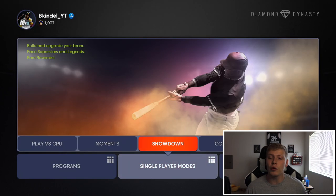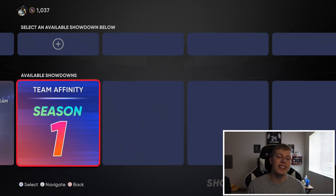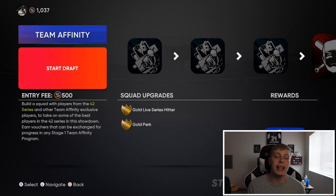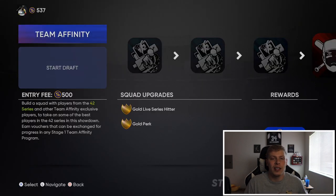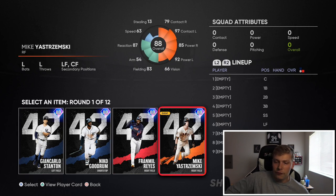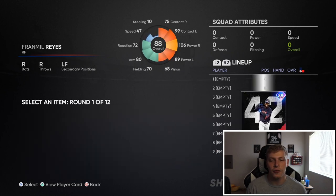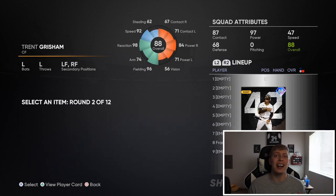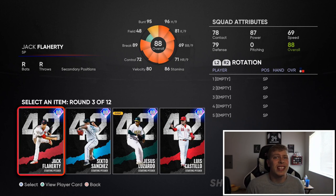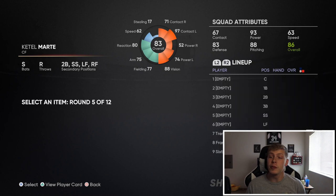So just to show you what showdown is - best way to describe it is a BR versus CPU. The one you're going to want to do is the Team Affinity Season 1 Start Draft. You do have to have 500 stubs to do it, but it's really nothing crazy. In this, you are drafting a team. You get a pick between players - we'll go with Franimal Reyes. This is also a nice way for you to actually test out some of these 42 cards to get a feel for their swing and see which cards you might want to pick up along the way.